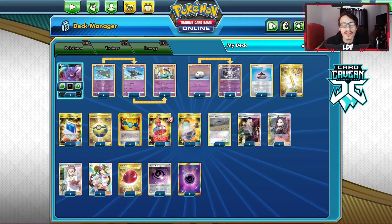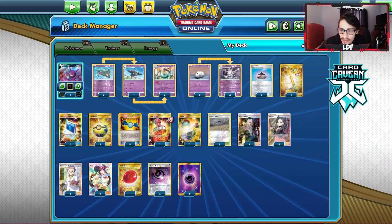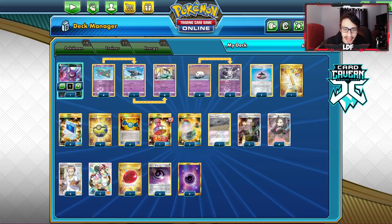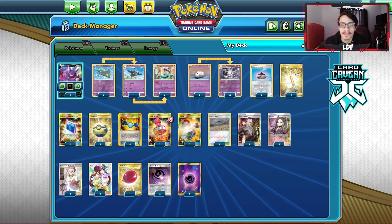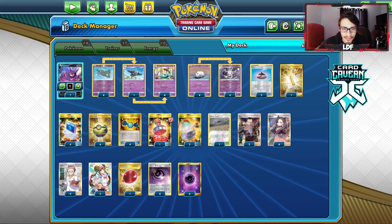Welcome back to a brand new PTCGO video. Today we're looking at a pretty cool deck from the recent Hegster TCG on Monday — a 50th place deck played by James Sims. This is his Dragapult Cursola deck. I really thought this was a cool idea and he popped up in my chat on my live stream, so I wanted to cover it.